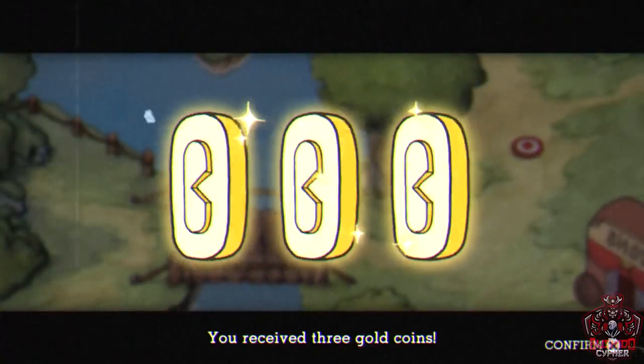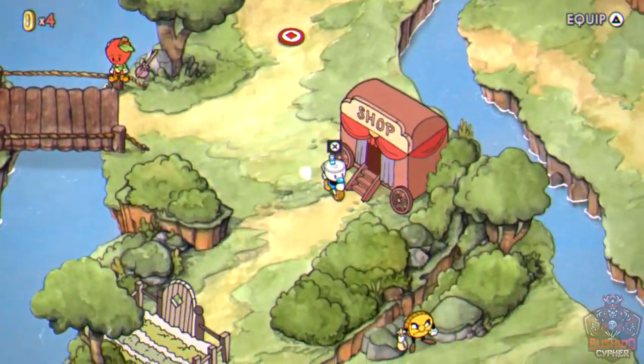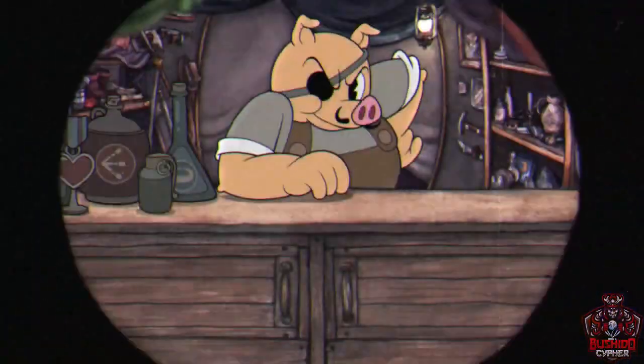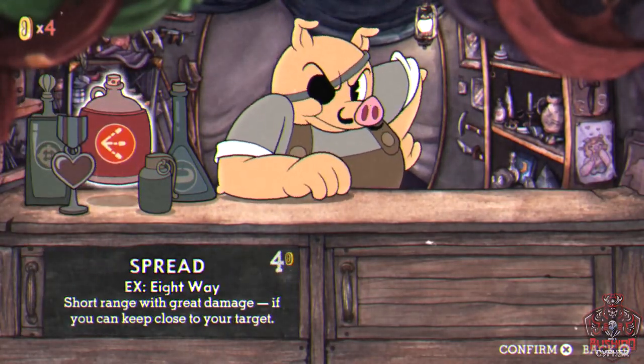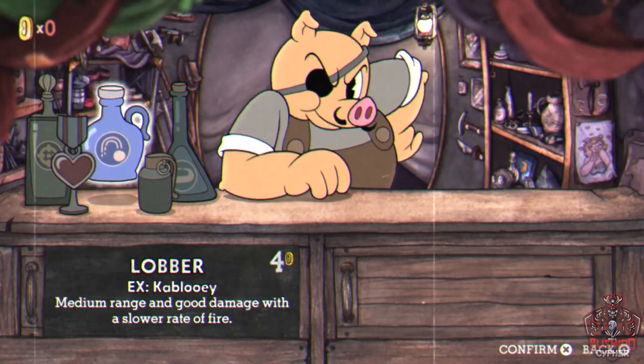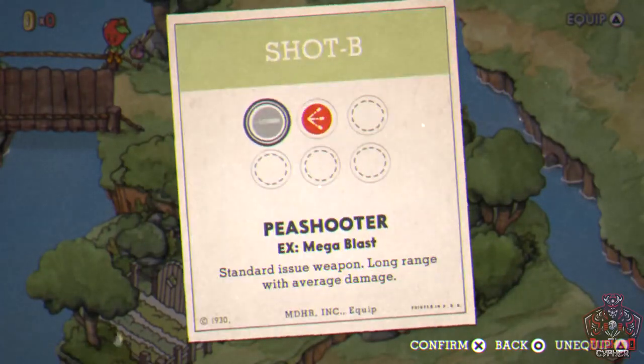The Apple NPC gives you three gold coins, giving you enough to visit the Pork Rinds Emporium — the in-game shop. Buy the finger gun called Spread, which is very handy for a lot of fights. When you leave, a tutorial will show you how to equip it, so make sure you equip Spread before going into your first fight.